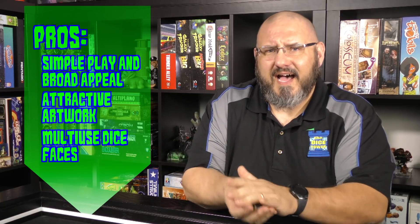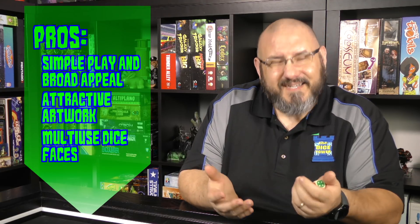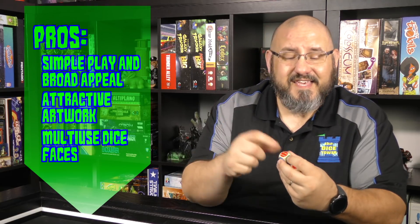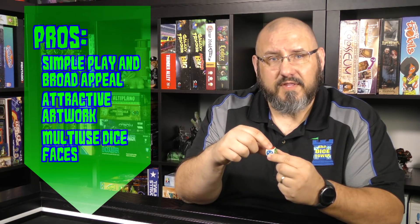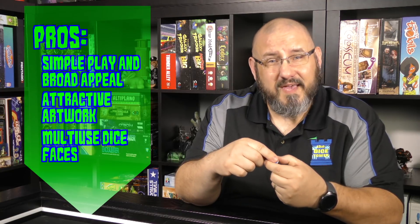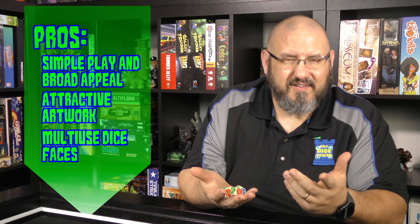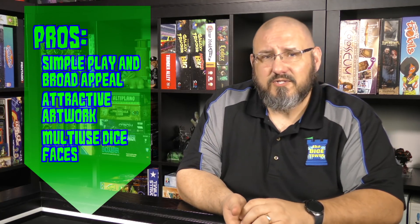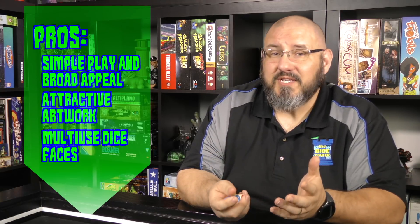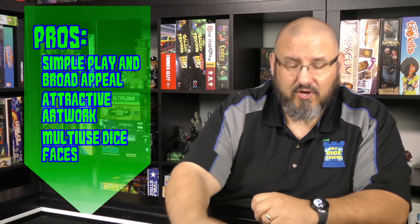Another pro is the dice. I'm not a huge fan of wooden dice — my first copy of Memoir 44 had wooden dice where the print wore off quickly — but these dice are actually cut into the wood with a bevel, so the pips stick up slightly and won't wear off. I also like the dual nature of each face: both a color and a pip value. The card stock is durable with good heft and feel.